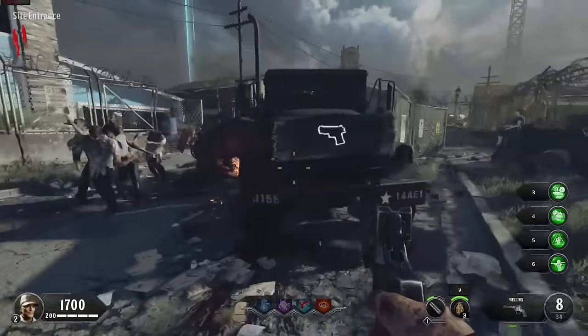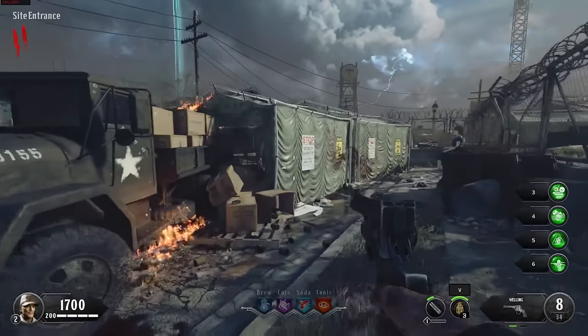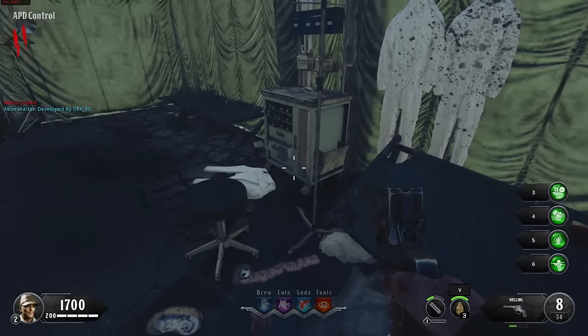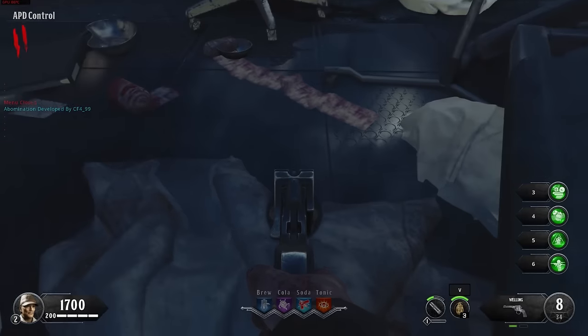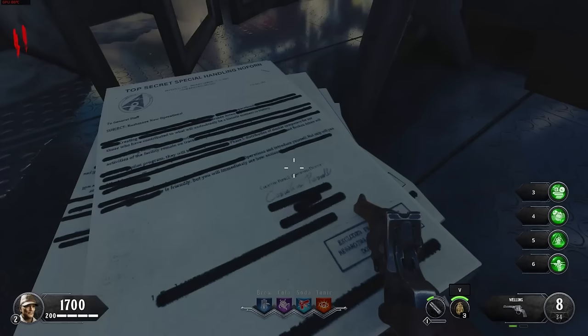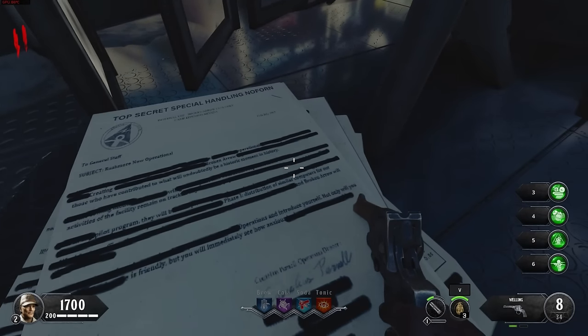Before heading into any of these buildings, there's also a quarantine area in the middle with some tents we can pop into. And oh — what is that? Oh, it's a bandage. For some reason I thought that was strips of bacon. There's also more of the same paper here so we can get a closer view at it.